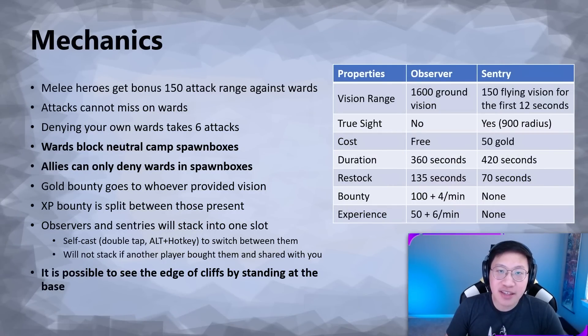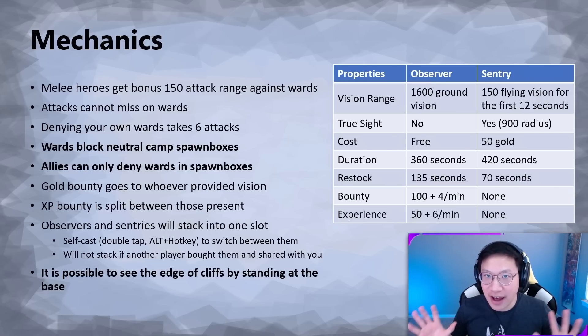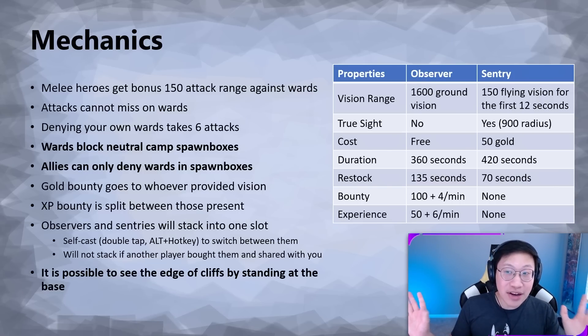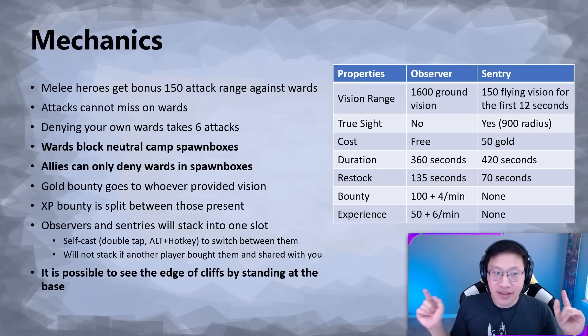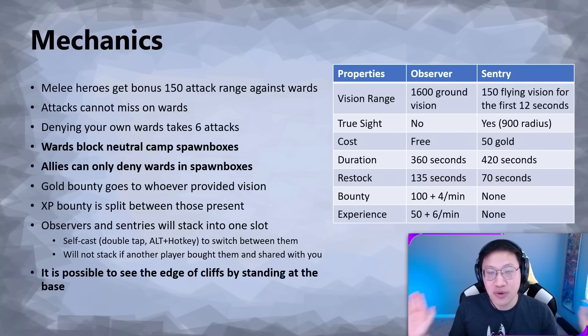Here's a summary of those mechanics plus a couple of bonus ones. They're straightforward, so feel free to read them on your own time. You don't need to memorize the exact values, but I would recommend knowing that sentries provide flying vision for 12 seconds — that's a useful one. The bolded points are probably the most important concepts.